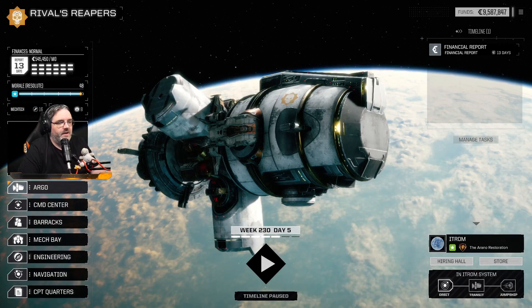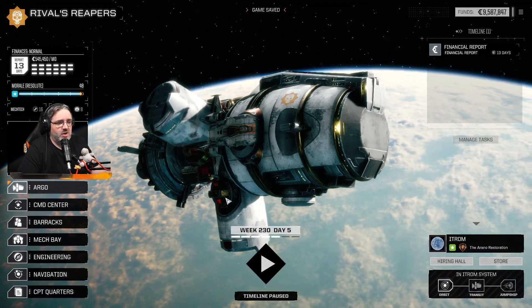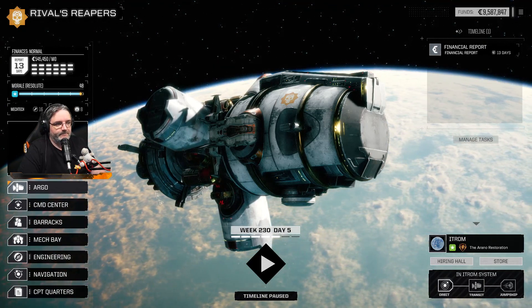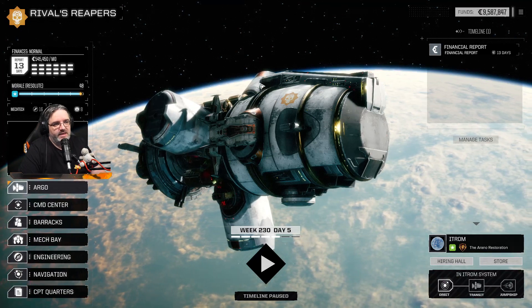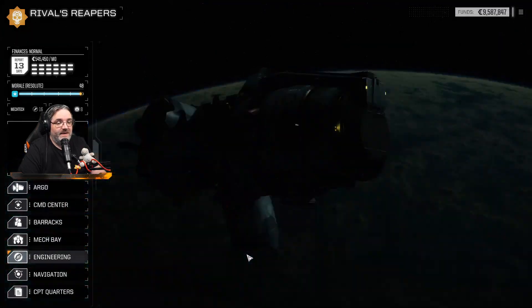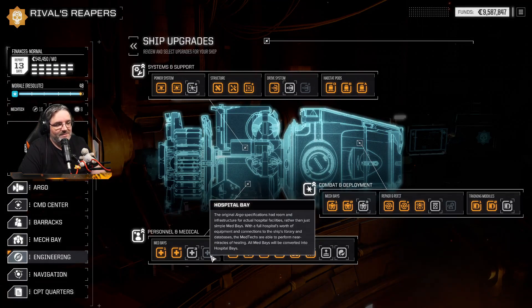Big shooty gunny war. Okay, so that's Itrim done. In other news, Gamma Pod has been completed. The third one is completely repaired, so we need to pick another thing to upgrade. We've got another hospital upgrade to do.